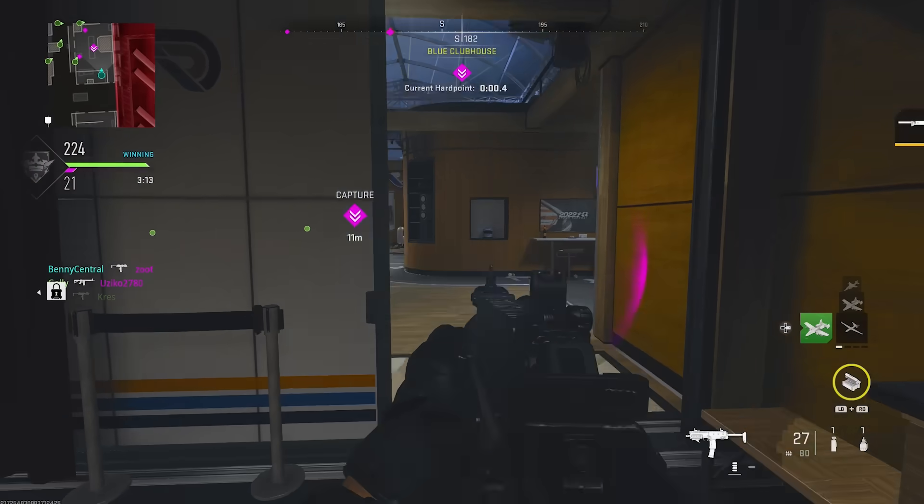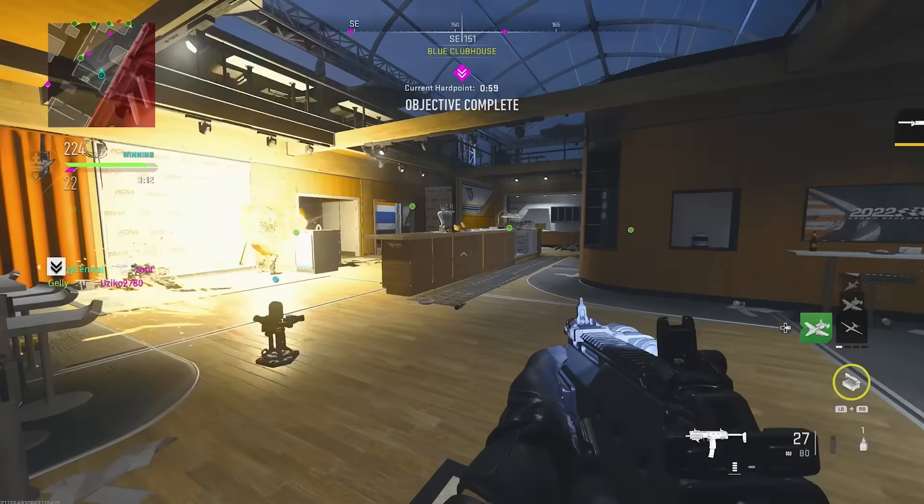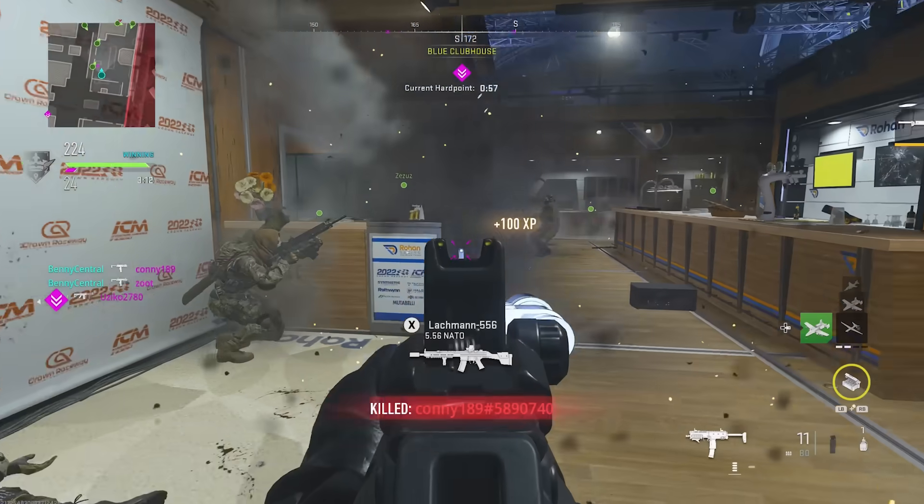Please make sure you're using your equipment. The number of players I see not using their stuns or grenades every single life is staggering. You can use them off spawn or just to quickly check around a corner before you go around it — if you get a hit marker, you know you need to be ready for a fight. Or you can take advantage of the tack sprint jump we covered earlier, and those grenades and stuns will just help out your team.